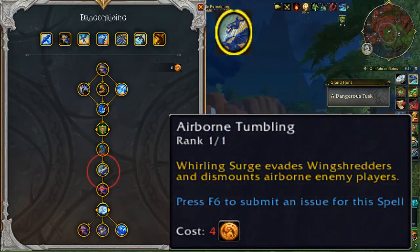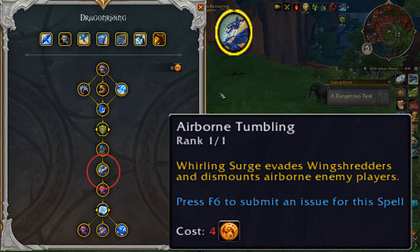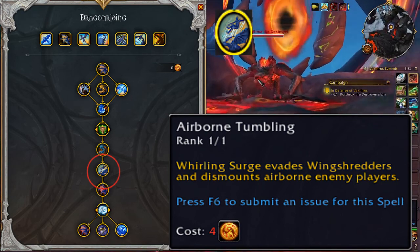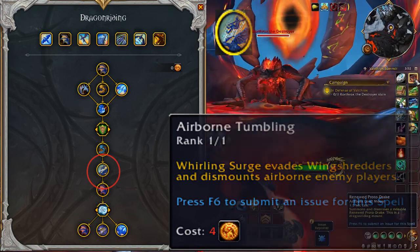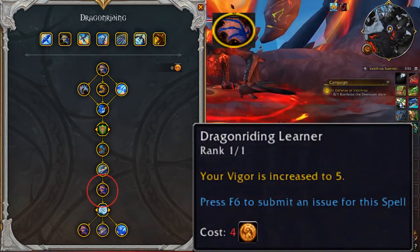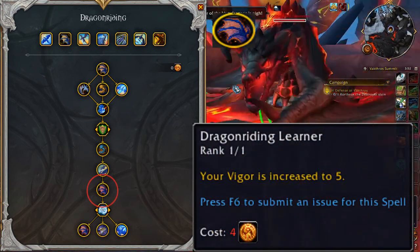Airborne Tumbling: Whirling Surge evades Wingshredders and dismounts airborne enemy players. It turns Whirling Surge into an offensive ability in PvP Dragon Riding. Dragon Riding Learner: your Vigor is increased to 5.